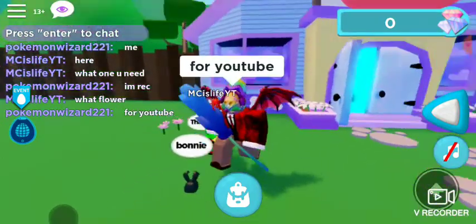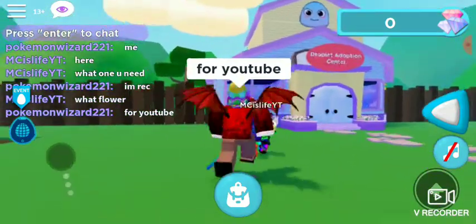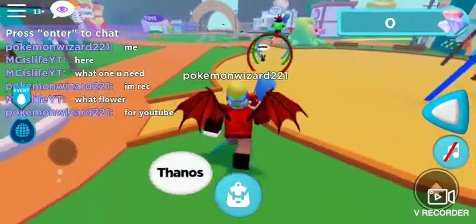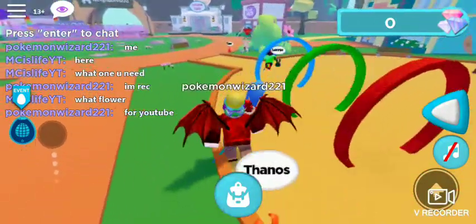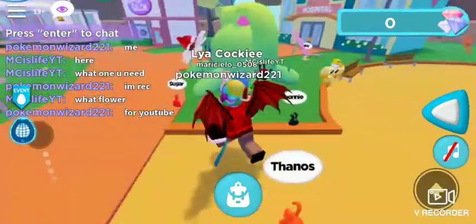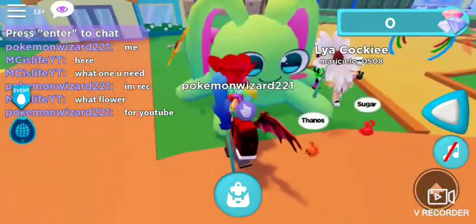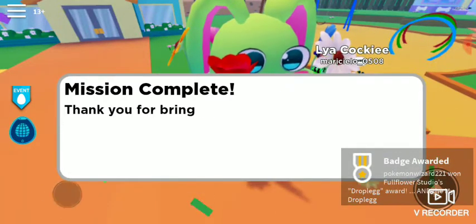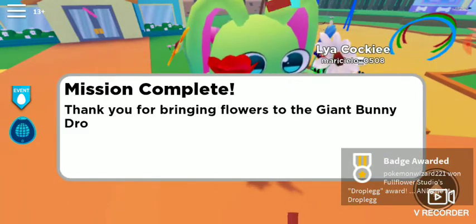This one is actually right beside the adoption center — I didn't even notice that; someone just told me. All you have to do is follow the steps and you'll get the dropple egg.